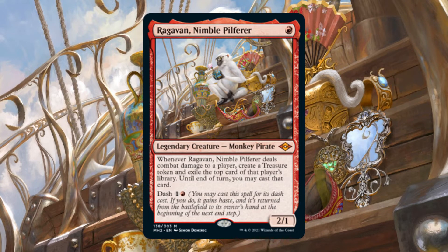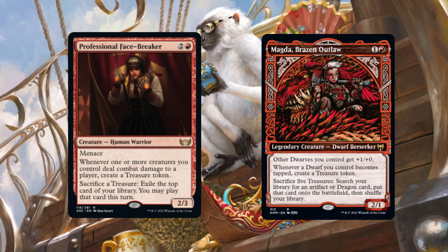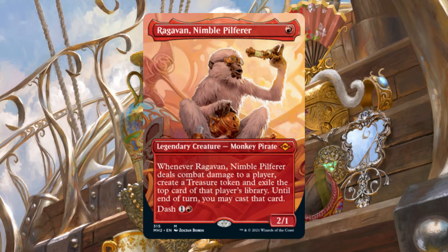To further aid in maximizing value, creatures that synergize well with either combat or treasures, such as Professional Facebreaker or Magda Brazen Outlaw, allow us to utilize the treasures we create and give them more flexibility outside of a mana source. Quicksmith Genius and Academy Manufacturer provide us with card selection and card draw respectively, and are valuable pieces once Ragavan is able to reliably deal combat damage. With a sufficient amount of support cards on the board, we are able to generate card advantage and continue to pressure our opponents with more equipment.